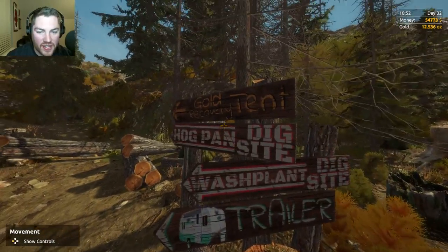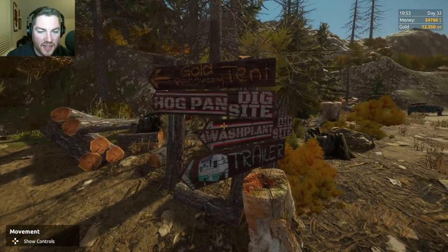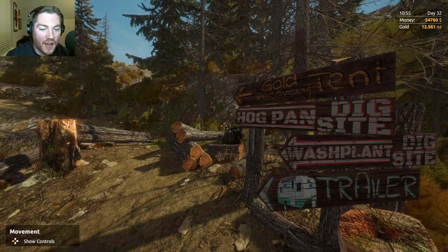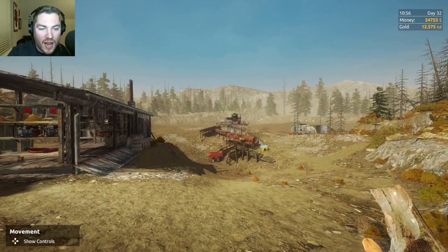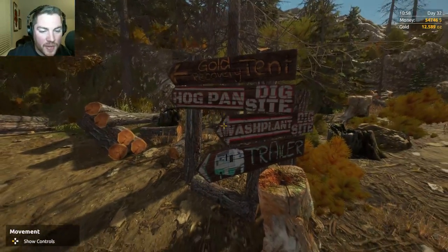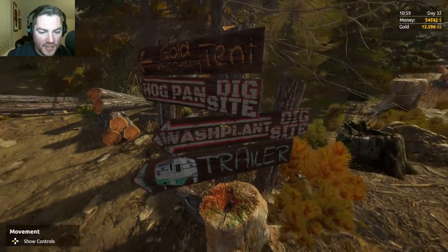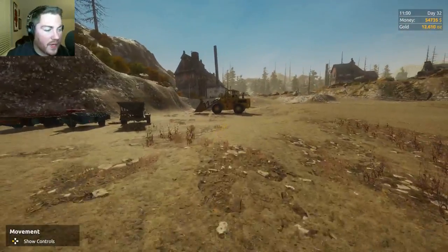These are new — look at this. You have the gold recovery tent, you have the hog pan dig site, which is nice because it took me like an hour to find the hog pan site while I was driving all around the edges and stuff looking for streams. Wash plant, dig site, and then the trailer. That's really cool — they added all of those in this recent update as well.